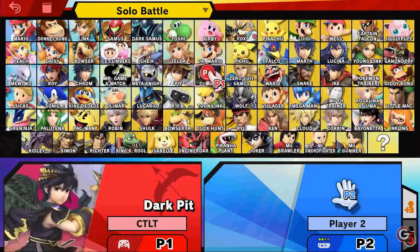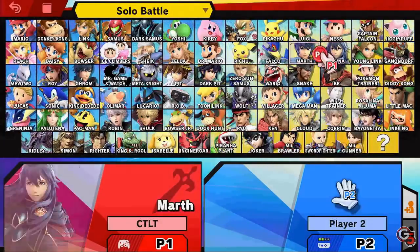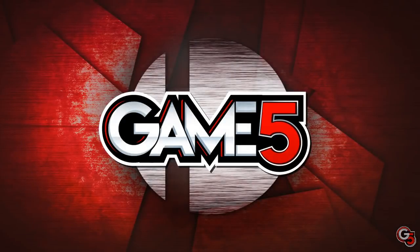Smash Ultimate is still pretty new, and lots of players are still trying to find a main or pick up a secondary. Learning a completely different character can seem daunting though, so how can you go about doing so? I'm G5Cosmos for Game 5 Smash, and if you know exactly what to focus on, learning a new character can be a fairly straightforward process.